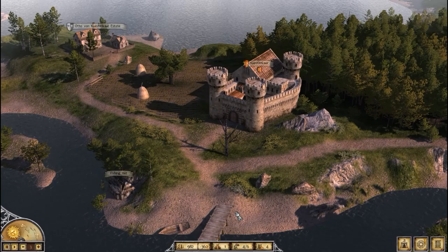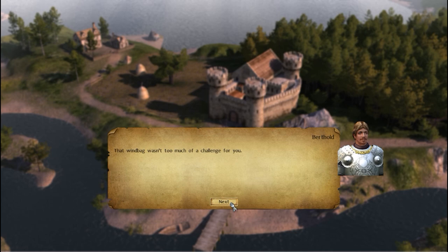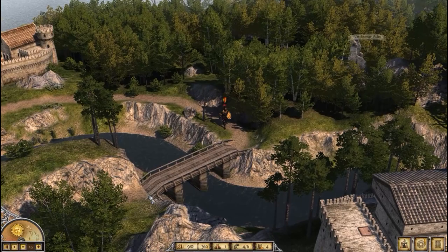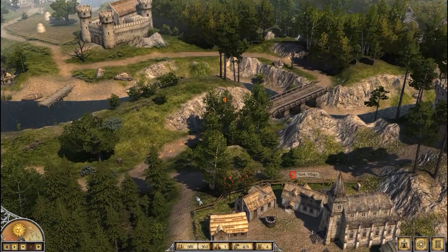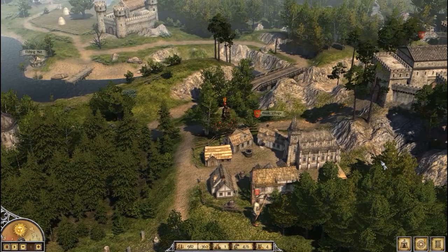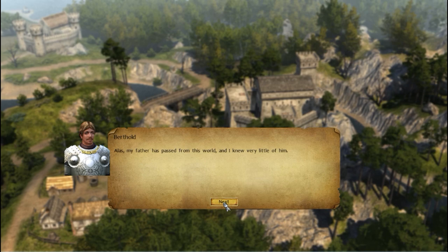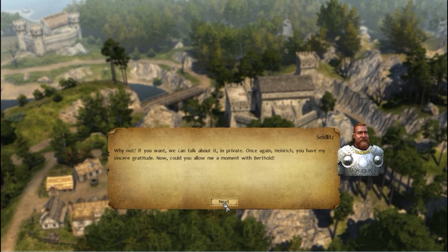Berthold: 'That windbag wasn't too much of a challenge for you. I'm glad our fortune still holds.' We take the news back to Zeitlitz. He praises our work and begins a private conversation with Berthold. Then the next step transitions into the main campaign — a ship is spotted arriving at the pier, which is unusual. Zeitlitz sends us to find out who has disembarked.